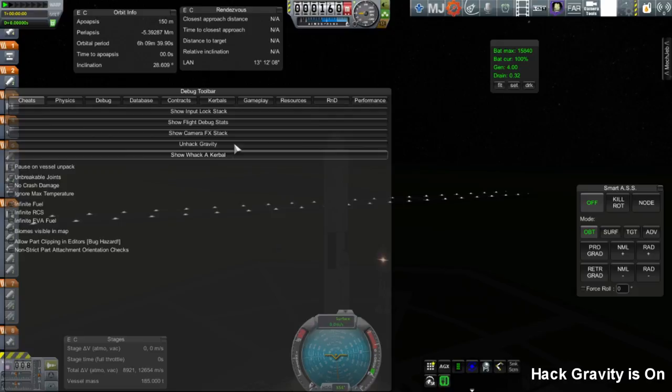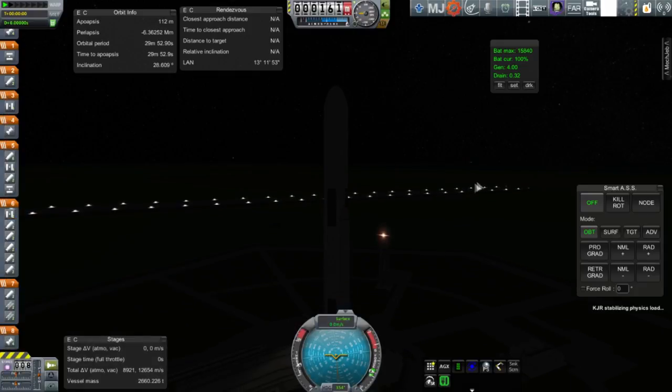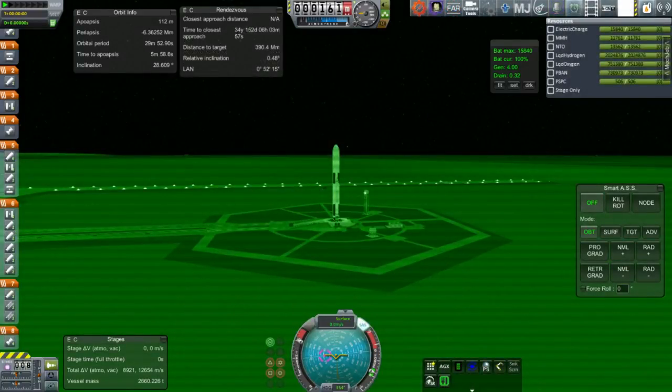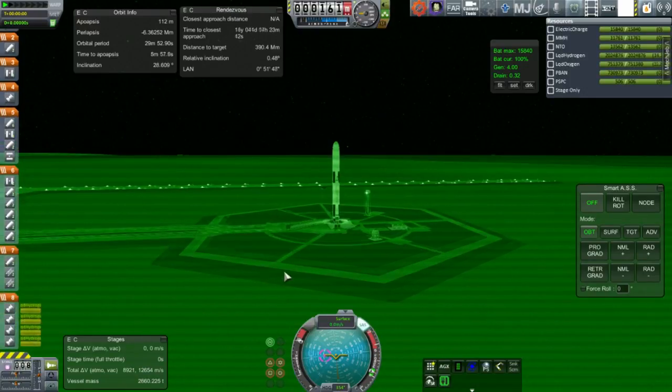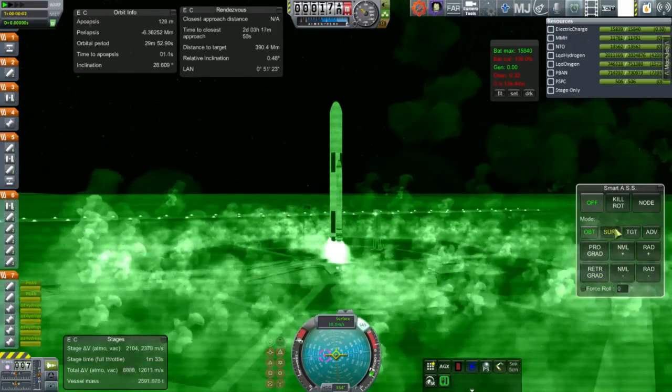We send the orange to the moon on SLS, and this is SLS Block 1C — a configuration I created. The 1C means that instead of four RL-10s on the second stage, I put one J2, which was a configuration NASA considered before deciding to go with the RL-10 version. The video is sped up four times, the maximum I can do right now, to compensate for physics lag and frame rate lag.